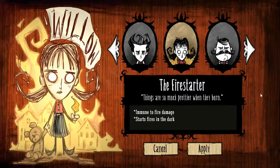Then you have Willow, the Firestarter. She is immune to fire damage and starts fires in the dark, which is a very important and useful ability. If you're at night with no light sources, you'll just get attacked by random monsters — you won't see them, and literally half your health will be gone. She'll automatically light nearby objects on fire, but that costs her sanity quite a lot. Still, it's a quite useful ability nonetheless.